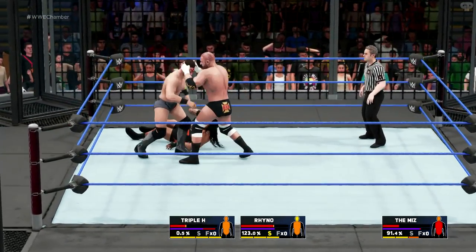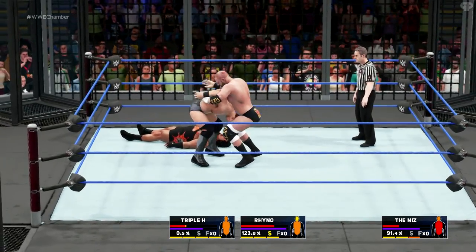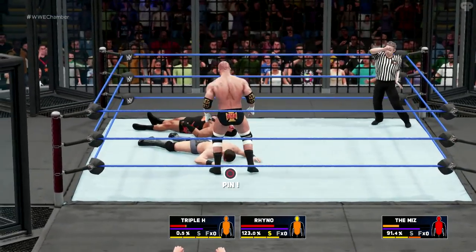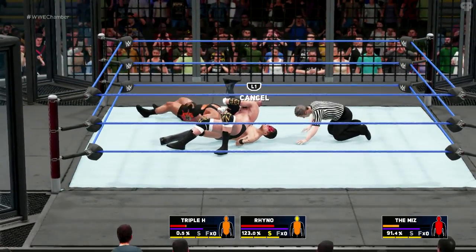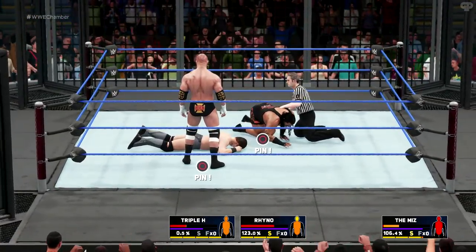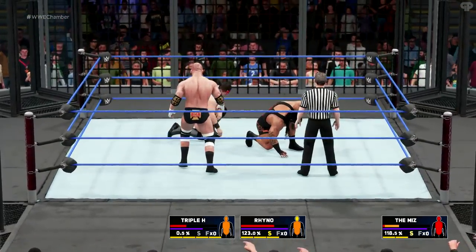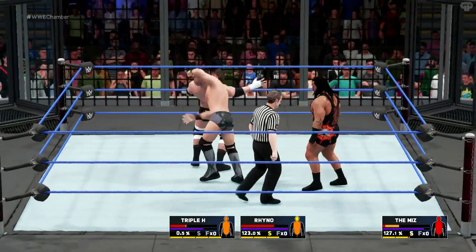Straight into a Pedigree — Triple H flipping that switch. We decide to battle it out one on one at the end. Rhino still yet to get up. And that's Miz kicking out — I forgot he kicked out of that. That was embarrassing for Triple H. That was embarrassing.